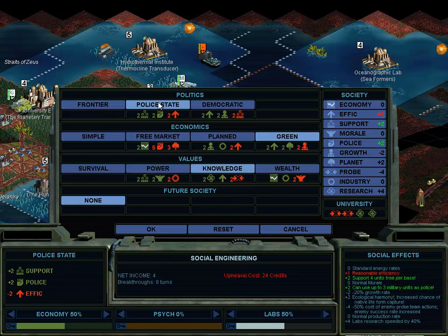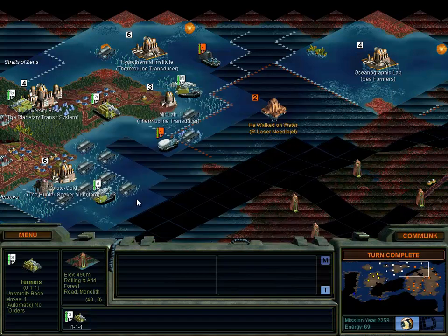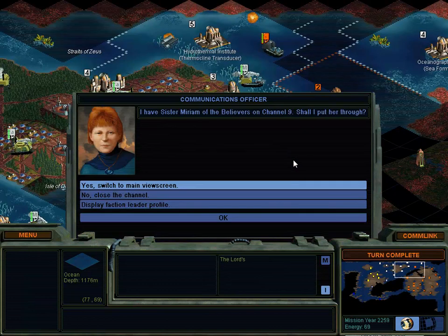Do we switch from frontier to police state? We lose efficiency, which will hurt our research rates - energy lost. So we'll just lose energy overall, which will actually hurt our economy and our labs. But it will let us support a bunch of units - we will get four units free per base, so that will improve our material output right now as we build up our army. It also gives us the police state thing, which just lets us prevent drone riots. But since we're using police units, it's not too bad. I still am going to use it for now. May as well go whole hog.